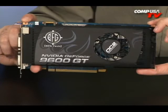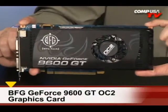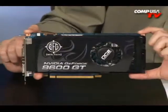It's BFG's NVIDIA GeForce 9600GT. This is the OC2, meaning it's been overclocked not once, but twice. How do they do that? It's like double deep fried.